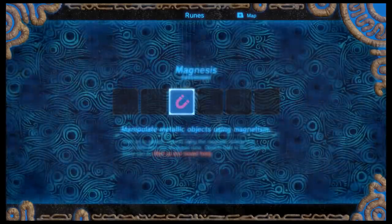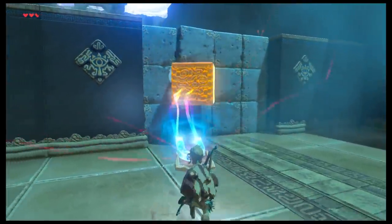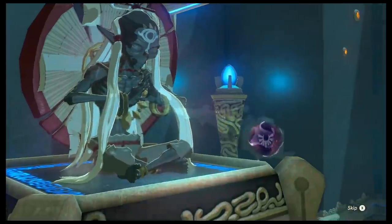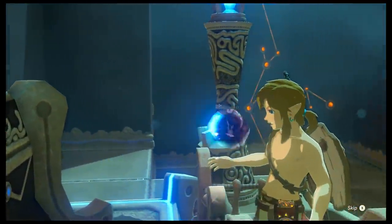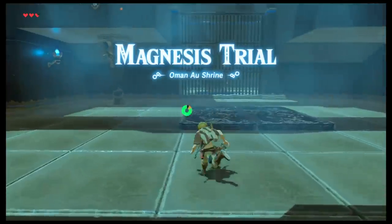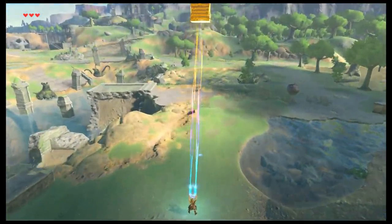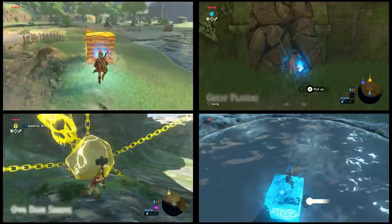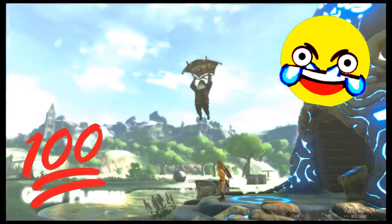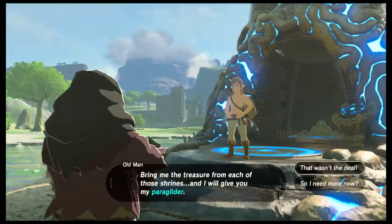You go to the shrine and get the Magnesis ability, which turns you into Magneto from X-Men to move around metal objects. The shrine is quick and simple to understand, and if you're really skilled, you can grab the chest from up top. You complete the shrine and receive a spirit orb — you don't know what it does yet — and a heartfelt message from Zelda series producer Eiji Aonuma, whose name is an anagram for the shrine name. After completing the shrine and walking outside, you'll see metal crates that are also compatible with Magnesis. The old man will swoop in again, flexing that paraglider on you, and he'll reveal his true capitalist nature by changing the terms of your previously agreed-upon deal.